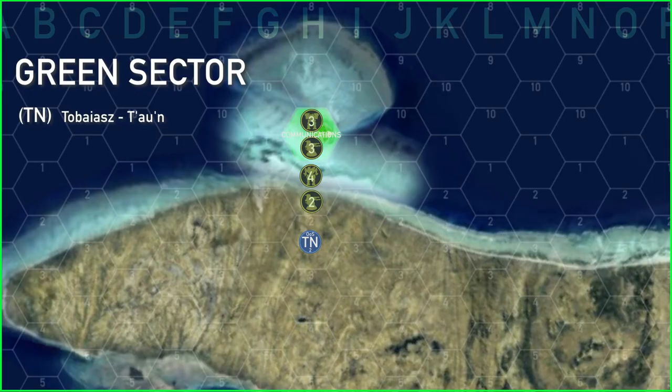In green sector, TN went ahead and attacked the four skull mobile unit in H1, reducing it to two skulls.